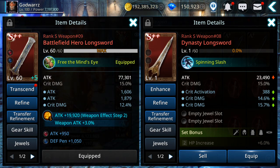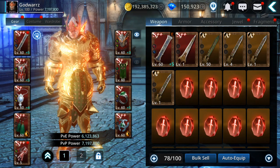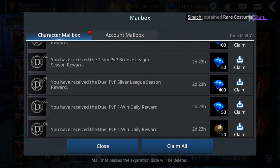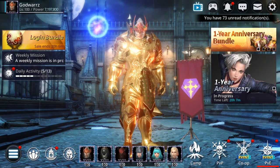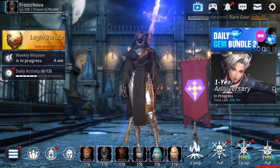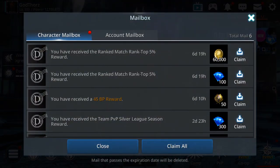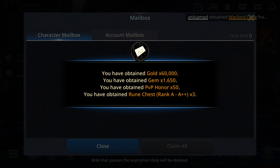I'll also do another video for the remaining three characters. Before that, I'm going to collect the ranking rewards from the previous week — mainly from duels and some from team PvP. Right now I'm at 151,000 gems, so ranking in duels and team PvP is definitely a good way to get extra gems. From the Berserker I got 1,150, plus another 300 from team PvP.